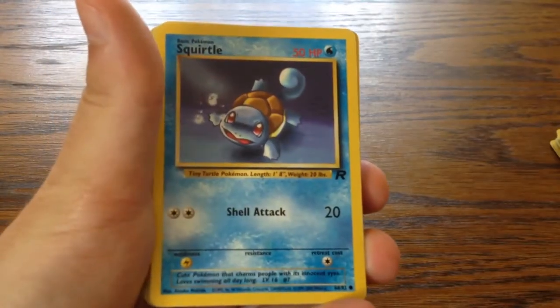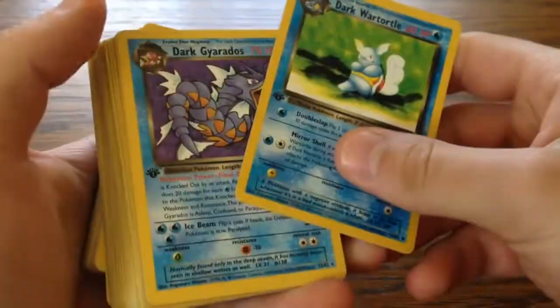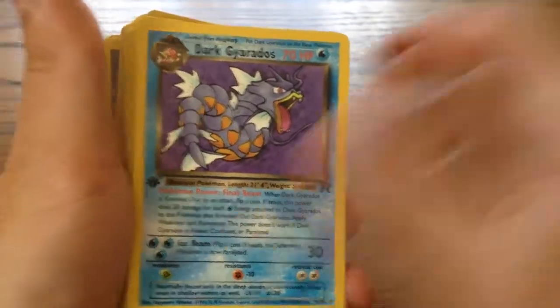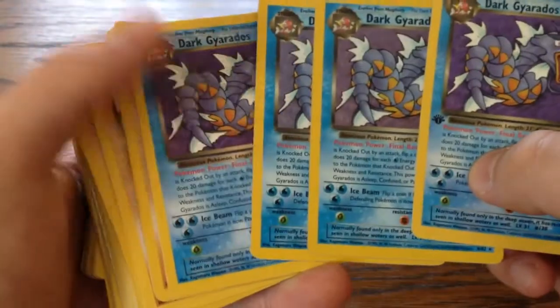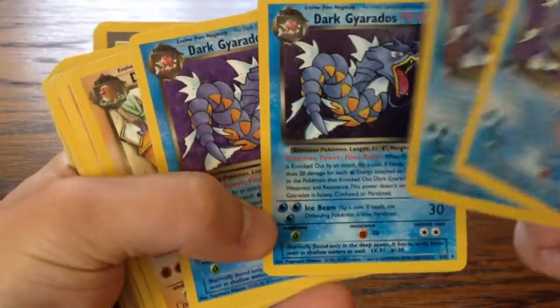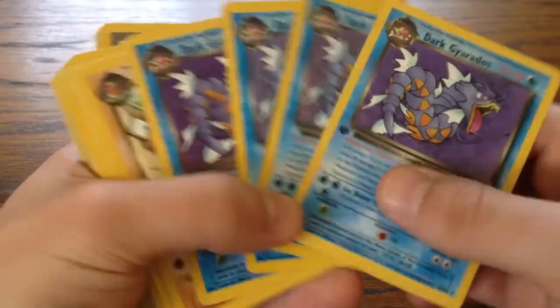Then I have a couple of Squirtles - two of these. A one Dark World total, first edition. Then I have one, two, three, four Dark Gyarados. And actually one of these is hollow, and one is first edition.